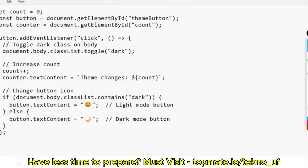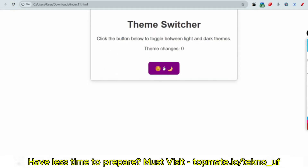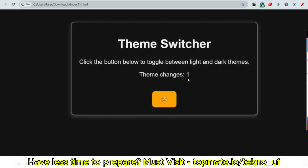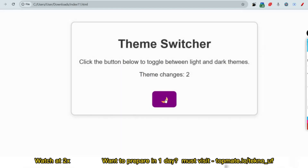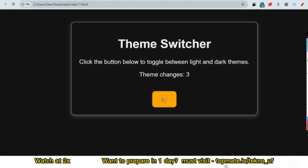Let me just populate this file and show the output. If I click the button, it changes to dark mode, the count is increased, and the emoji also changes. If I click again, it toggles back to light mode and the count increments again. You can see the count keeps increasing and the color keeps toggling — this is the complete working solution.